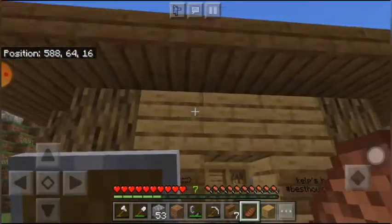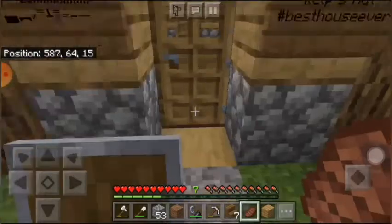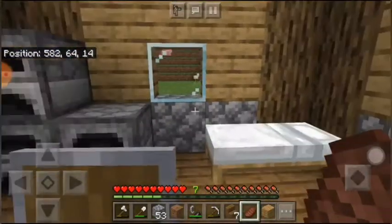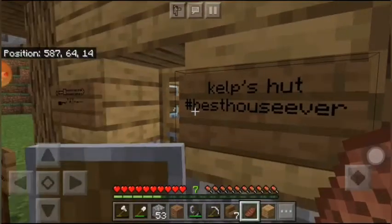I just placed that there. It looks cool, right? It looks like a witchcraft on the place, but that's where I named my house — Kelps Hot, hashtag best house ever.